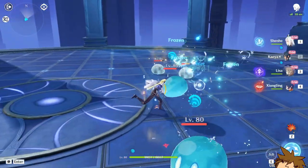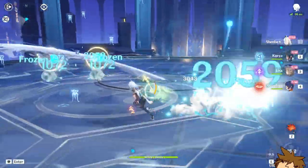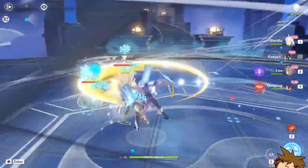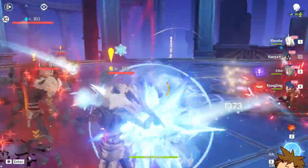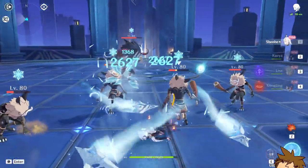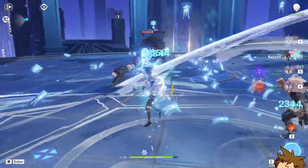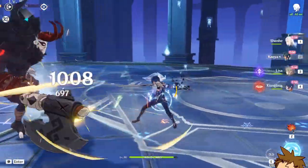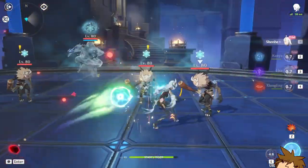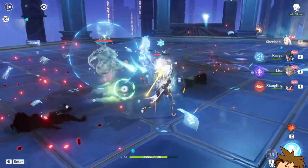We're going to use her ultimate for the cryo resistance decrease and use that — boom! That worked, I can definitely see it. Very very interesting. So we do a combo — use her skill, then Keia. That's pretty good actually! Usually Keia hits for 9k but can get up to 11k with the icicle effect.